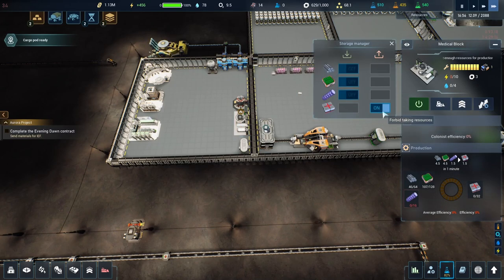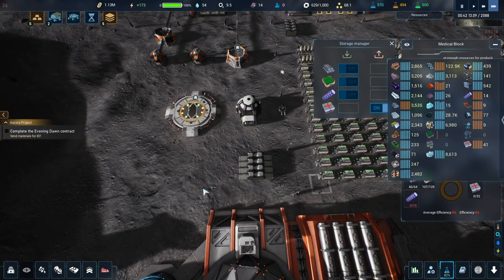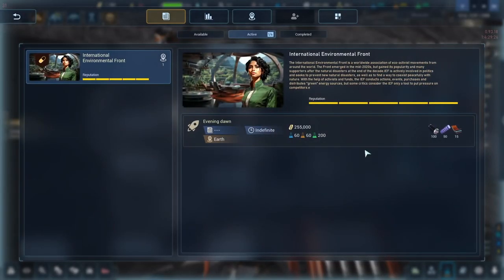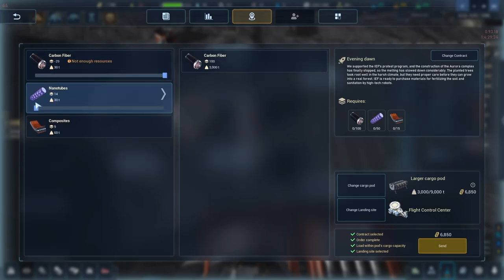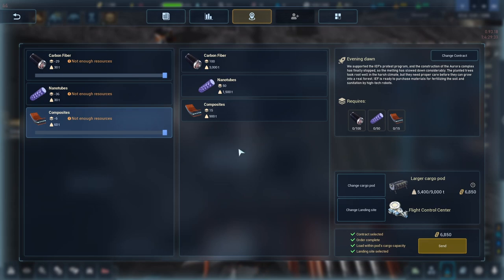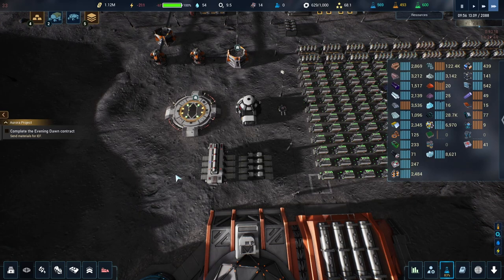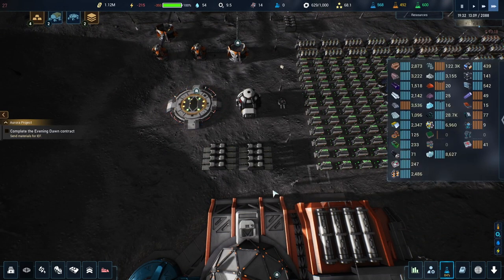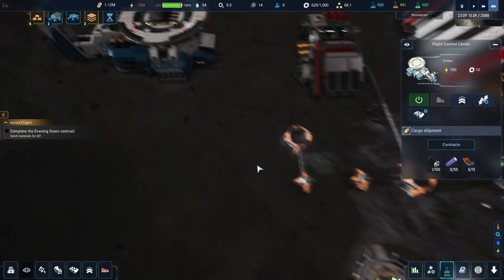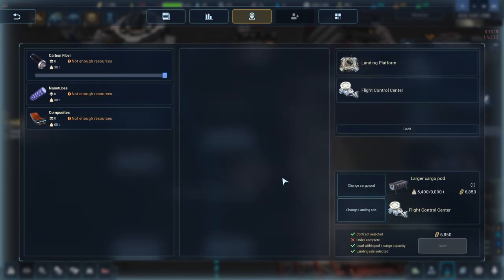I went downstairs to make sure a machine is turned off — perfect. Back upstairs. I don't have all the carbon fiber yet but I can send what I have. I need to remember to change the landing site to the closer landing platform since the other one is too far.